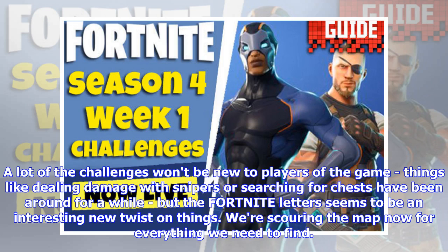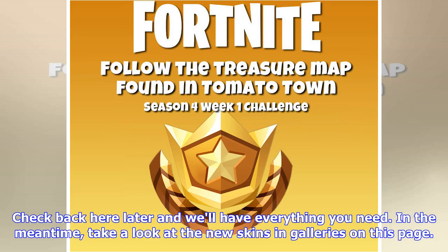A lot of the challenges won't be new to players of the game — things like dealing damage with snipers or searching for chests have been around for a while. But the F-O-R-T-N-I-T-E letters seems to be an interesting new twist on things; we're scouring the map now for everything we need to find. Check back here later and we'll have everything you need. In the meantime, take a look at the new skins and galleries on this page.